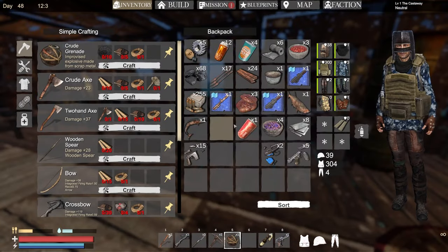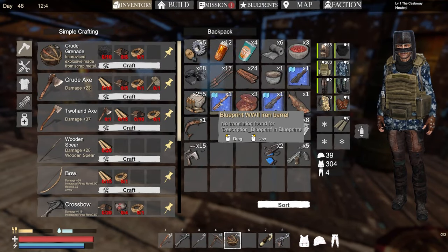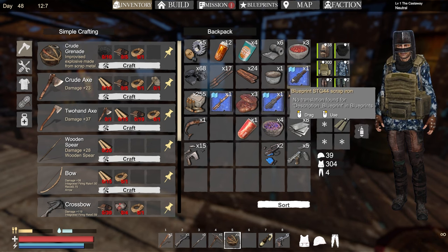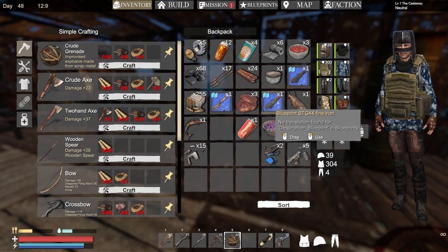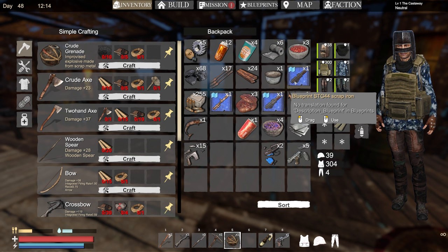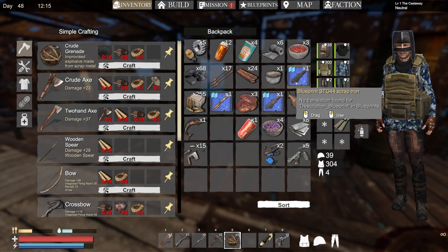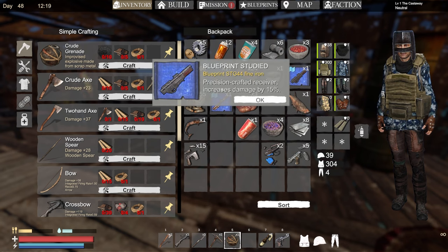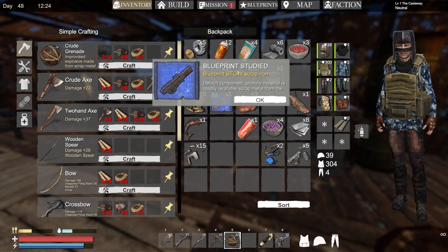Now when I collect a part I actually get all these blueprints instead. I get duplicates a lot - like the STG-44. When you right-click it says something like 'precision crash receiver, 15 damage' or 'blueprint studied, scrap a default component, primary materials ready, available for scrap metal.' They really need a lot more description writing with this stuff.